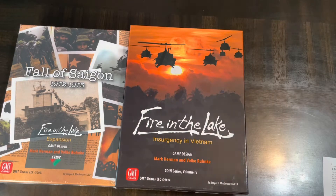COIN stands for Counter-Insurgency and deals with asymmetrical powers — asymmetrical abilities, victory conditions, and different actions that each faction takes during a turn. It traditionally deals with four factions. Fire in the Lake has four factions: the United States, South Vietnam, North Vietnam, and the Viet Cong.